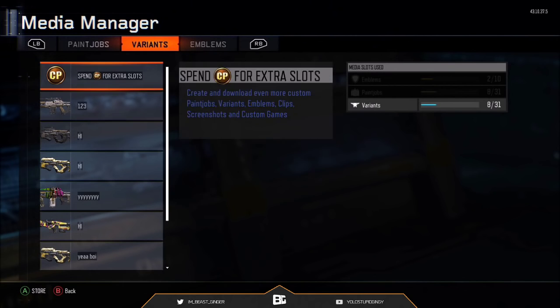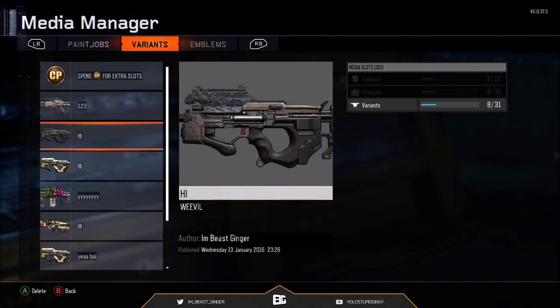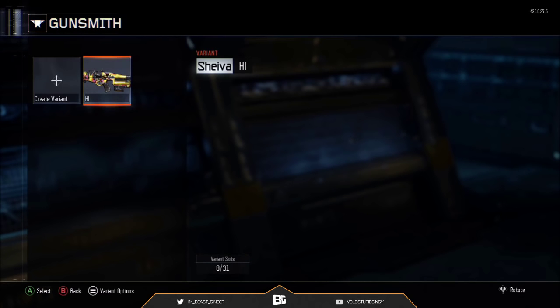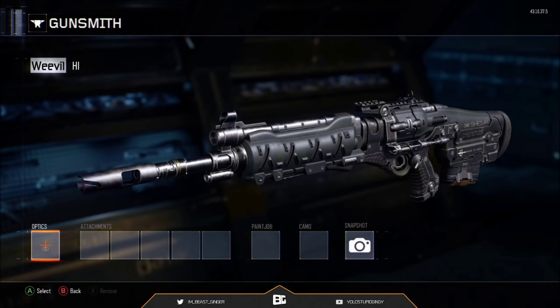Once you get there, you want to find the gun that you just made — which I made the Weevil, and it was 'High' — it has no camo on it, like it says there. You guys want to click on that, and then it will come up with 'Delete Variant?' — this action cannot be undone. From there, you guys just want to press B, press B again, and then click on the Shiva variant, or whatever gun you guys are doing. Click on that gun, and once your gun pops up, it should say on the left side, instead of saying Shiva like it does now, it should say Weevil like you guys see now. Or whatever gun it is — it could say Combat Knife and it's a Shiva sitting there, or it could say BRM but you're holding a Locust.